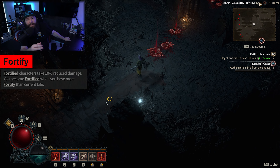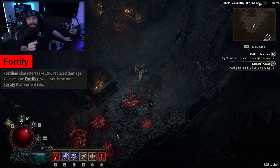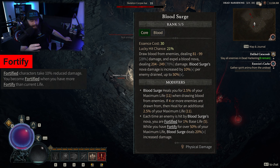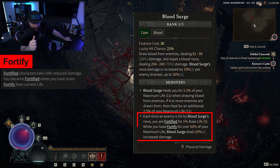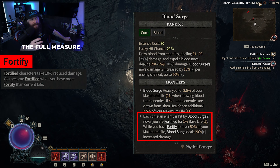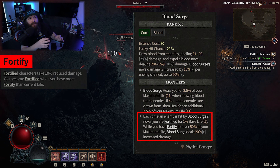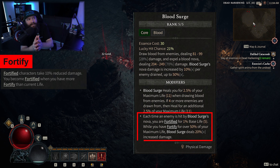In the background right now you can see me using a skill that the Necromancer has called Bloodsearch. Bloodsearch has a specific modifier called Supernatural Bloodsearch which says that every time an enemy is hit by Bloodsearch's Nova, you are fortified for 1% of your base life.